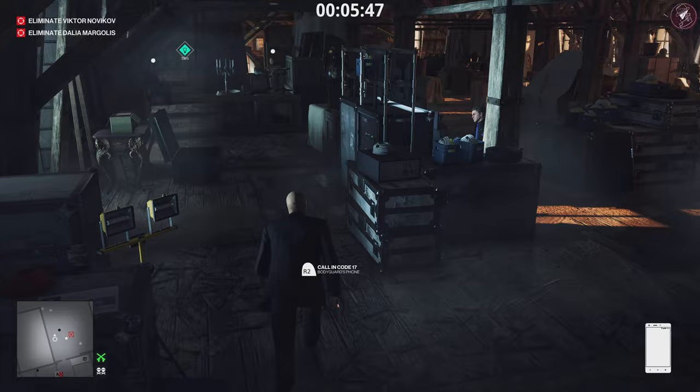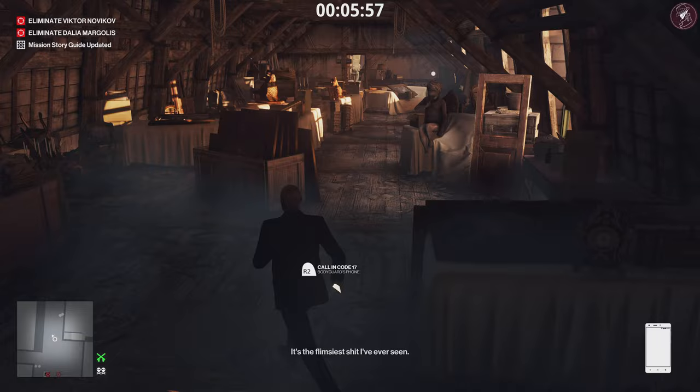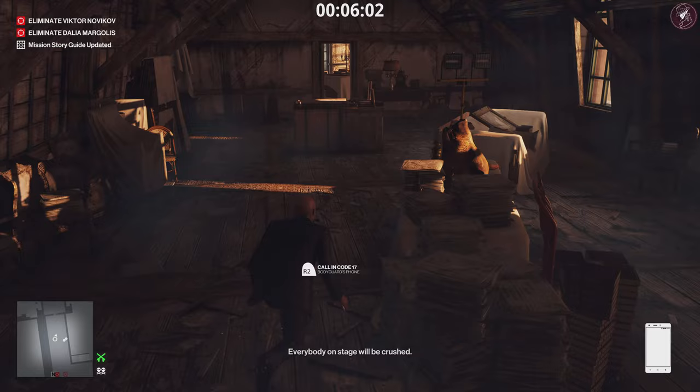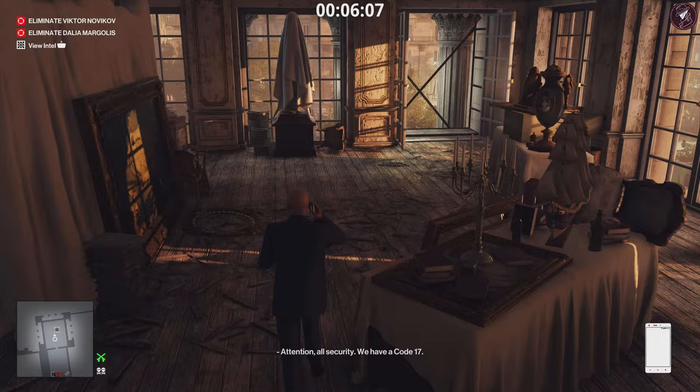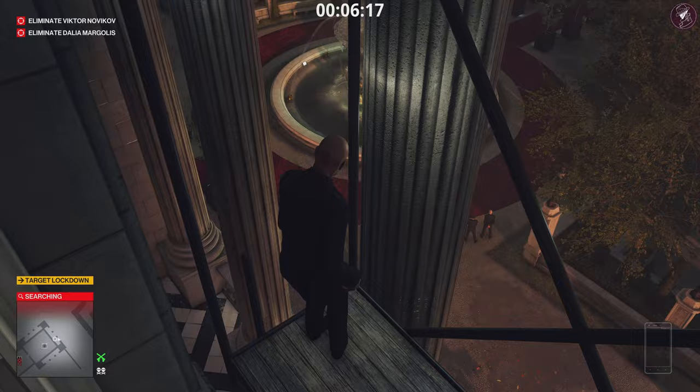We may as well go to the back of the attic as it's the fastest route - just avoid that enforcer right there and make our way through the maze that is the attic. Go ahead and call in Code 17. Just keep in mind that for some reason you can't open doors while you're on a phone call. I'm not sure why - I mean why can't I climb a ladder and open and close doors while I'm on the phone? You can do that in real life.